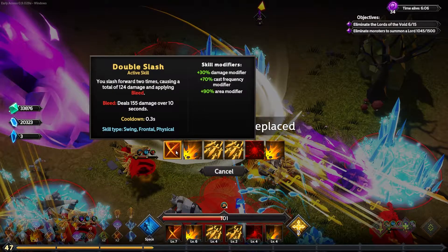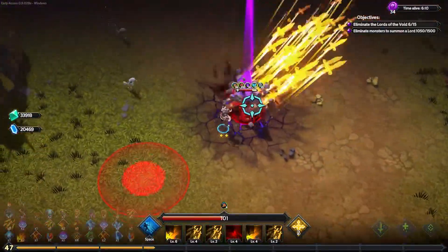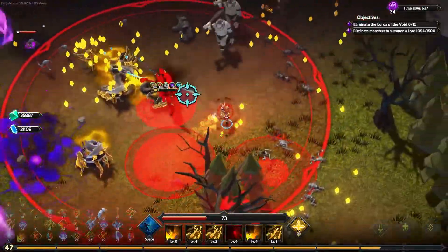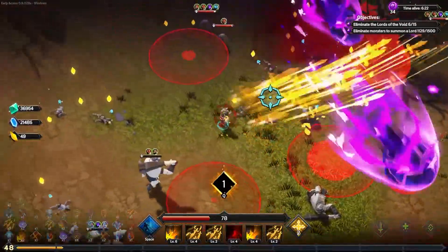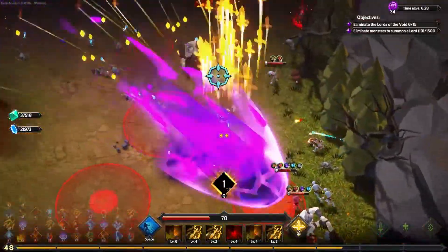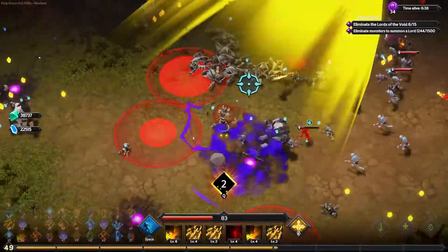We'll replace a double slash with that. Multicast is good. Area is good. Maybe we need some more movement speed. Now we just want more HP — that's all we want. Body slam. Snorlax, use body slam!